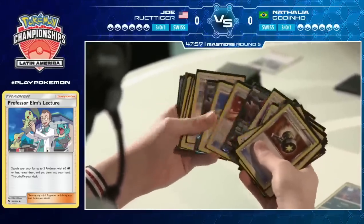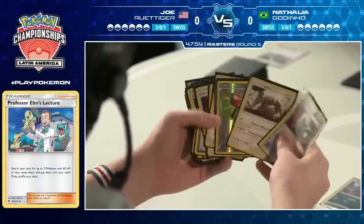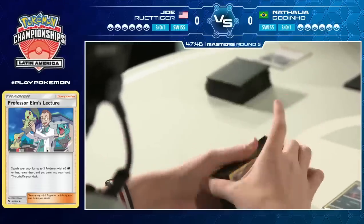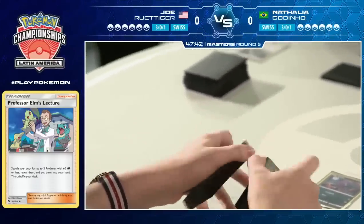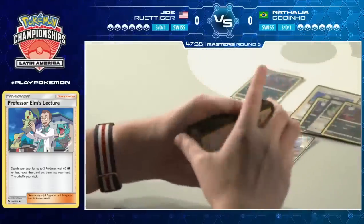There's one card in Joe's deck that we didn't see come into play much in Caleb's round one — Articuno GX. It is a juicy tech option for this matchup especially. If Natalya decides to load up a big Gardevoir to take a knockout on a Zoroark, Articuno GX can come up and use its GX attack — I think it's Cold Crush GX, something like that.